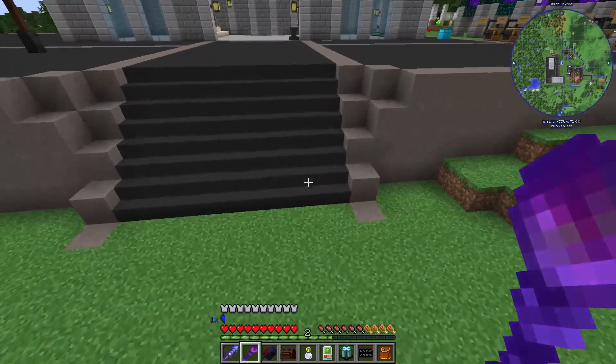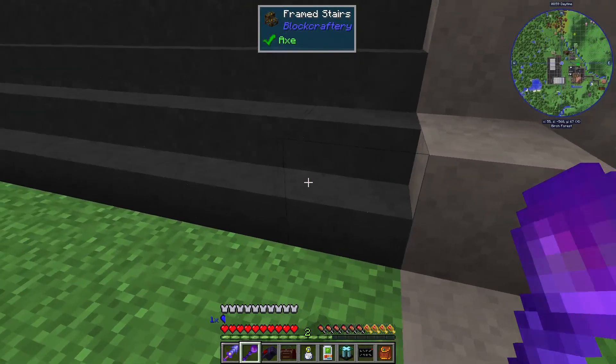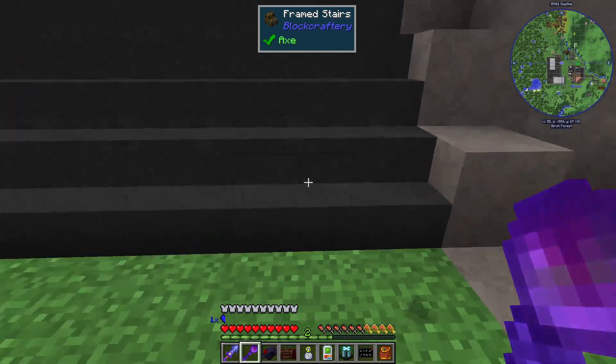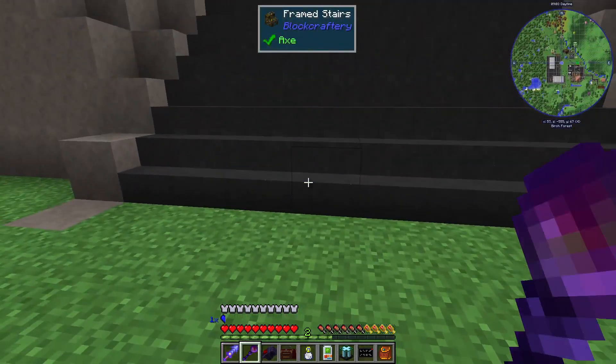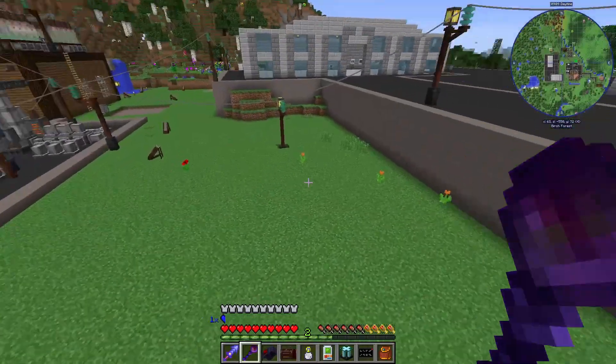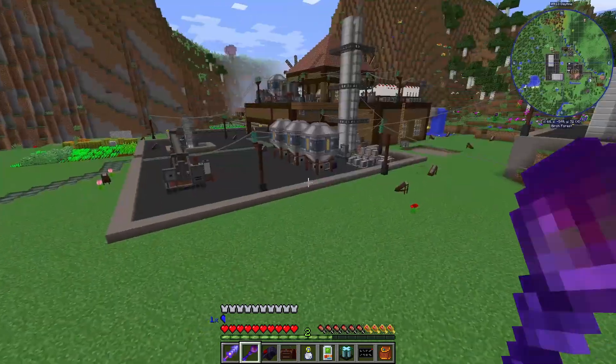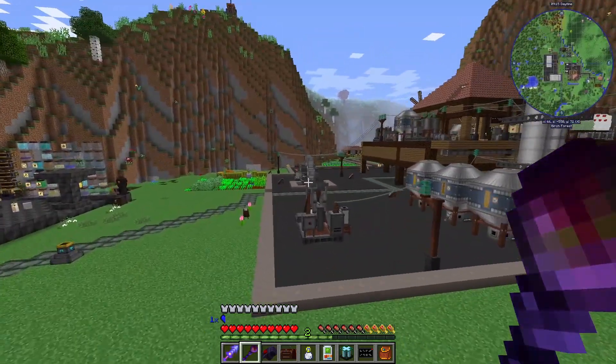I made these stairs using frame stairs — that's made from sticks and you can make them into any block you want. That's how I got the asphalt stairs. I was planning on using this area down here for some void miners, since it's kind of unused space and we've got some mining stuff happening over here.